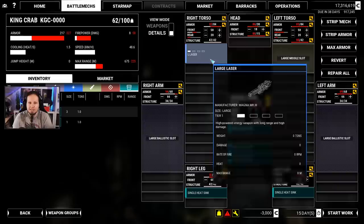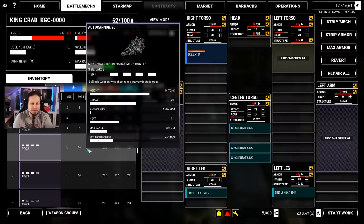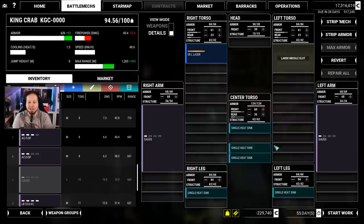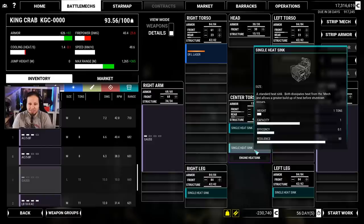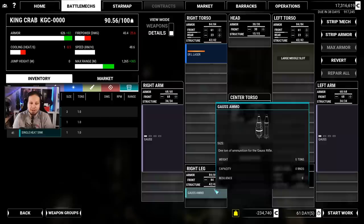Drop those guys, drop the LRM-15. LRM ammo can go for the moment, the AC-20 ammo can also go. I think I'll keep the large laser — actually, you know what, I'll put the ER large on this. And we will start with the Gauss rifles yet again. Where are my Gausses? I think I have two more — exactly. Problem is they are on the arms, and you know what happens when you give AI control over mechs that have arm-mounted weapons. It could be a disaster. We don't need all of those heatsinks here — the ER large laser will be the only weapon that generates heat.